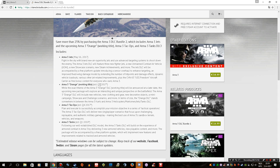Then in the third part of 2017 we can expect Arma 3 Orange, which is a working title — so when it comes out it's probably not going to be called Orange. It's called Orange because this DLC is being developed by a new studio of Bohemia Interactive settled in Amsterdam in the Netherlands. The Arma 3 Orange DLC will include new vehicles, new clothing and gear, new decorative objects, a mini campaign, showcase and challenge scenarios, and more. In terms of size, the Orange DLC stands somewhere in between the Arma 3 Karts and the Helicopters, Marksman, Jets, and Tanks DLCs.